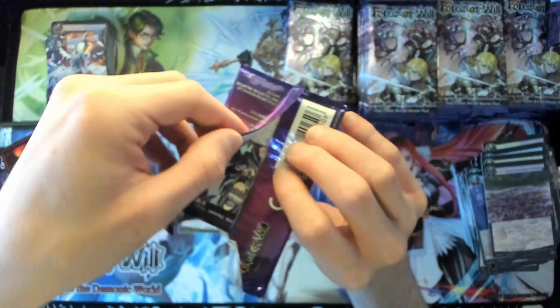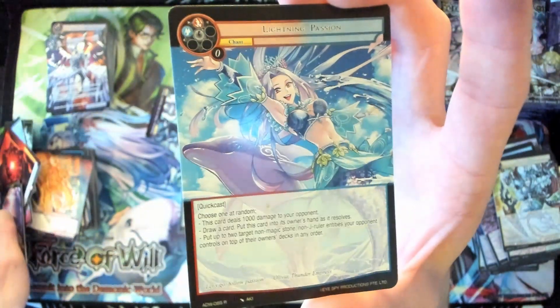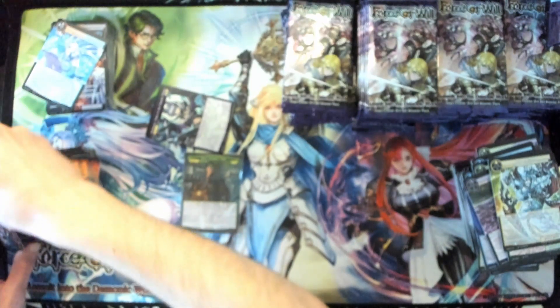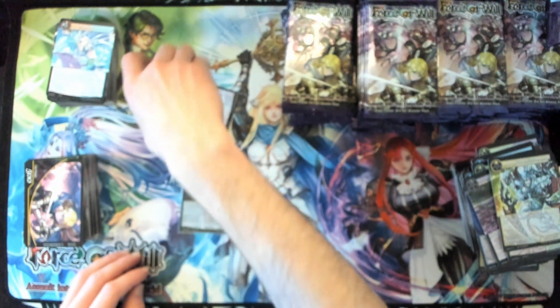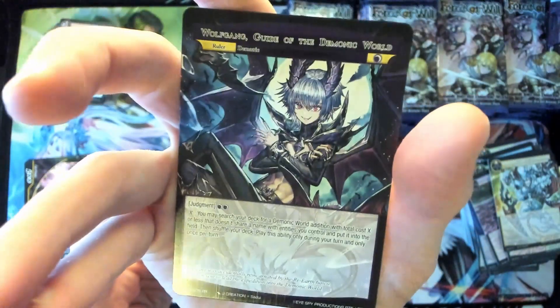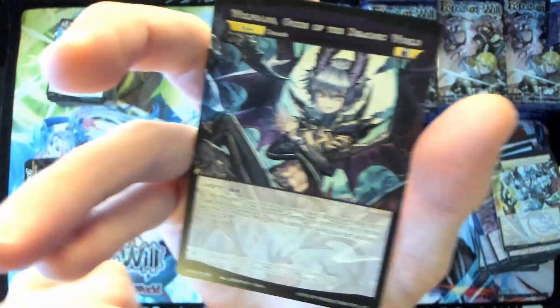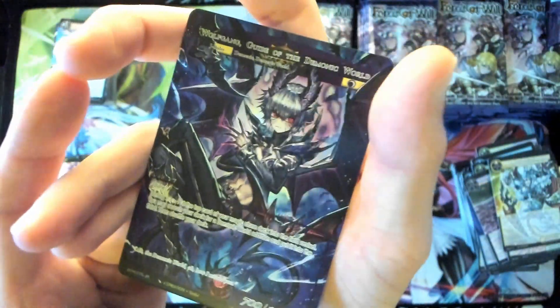Hey, speaking of Wolfgang — I'm actually gonna set Wolfgang down here. See what else is in the pack. For our rare we have Lightning Passion. Let's take a look at Wolfgang — Wolfgang Guide of the Demonic World. Let's back that up a little bit, get a good focus. Very cool, very cool. Alright, let's sleeve him up.